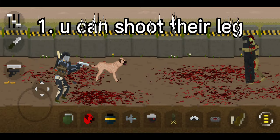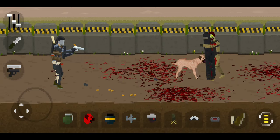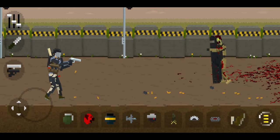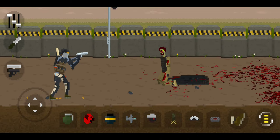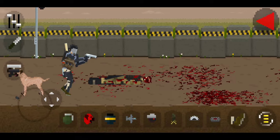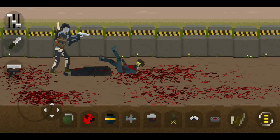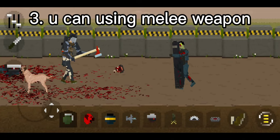If you don't have a Barrett or AWM when you run into a shield zombie, there are options: one, you can shoot their leg; two, you can kick them; three, you can use a melee weapon.